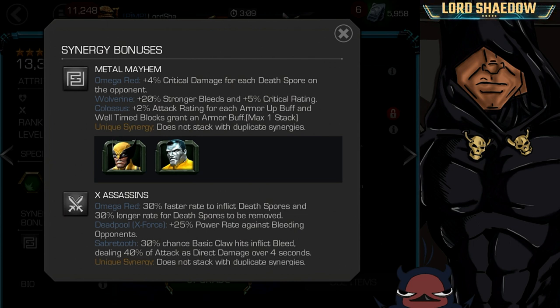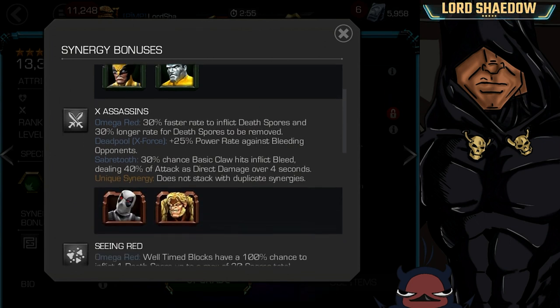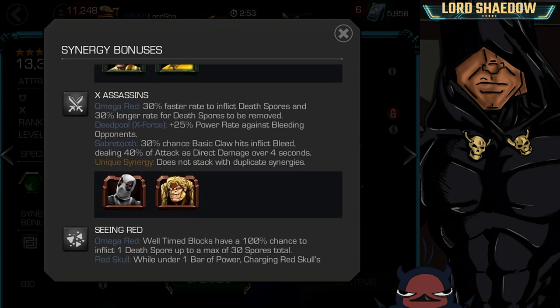This Metal Mayhem gives him 4% critical damage for each death spore on the opponent, and he can get quite a few — a max of 30 when his death field is active. So that's a lot of extra critical damage. X-Assassins gives a 30% faster rate to inflict death spores and 30% longer rate for death spores to be removed. When you go a little bit further away from your opponent, your death spores are going to start dropping off, but with this synergy it's going to take them longer to do that.